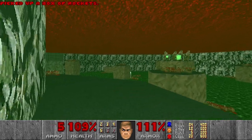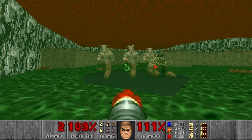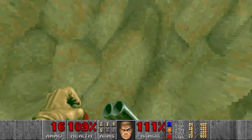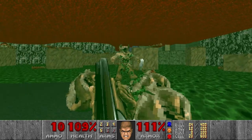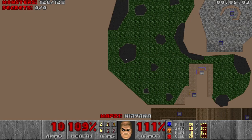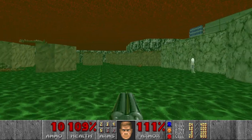Then we have five rockets — should be enough. That's nice. And I think this should be the last enemy. Let's check the stats — and we got everything. Perfect. Let's go exit.